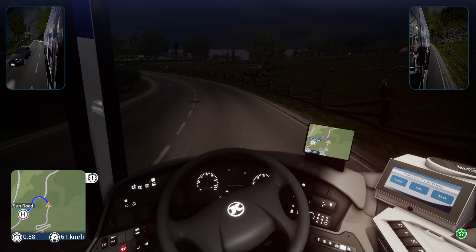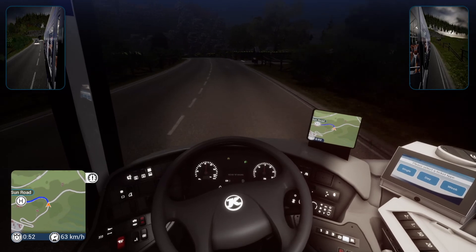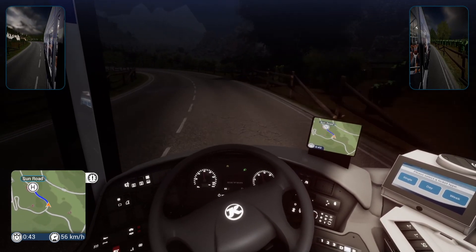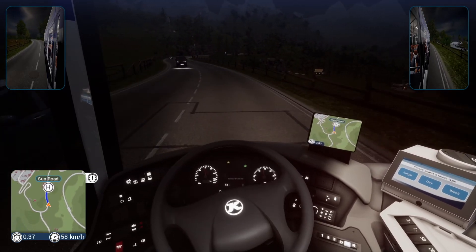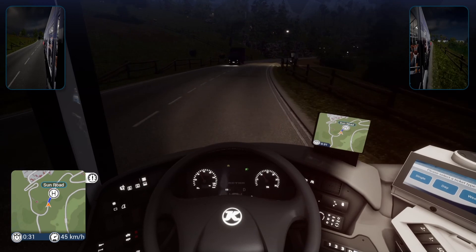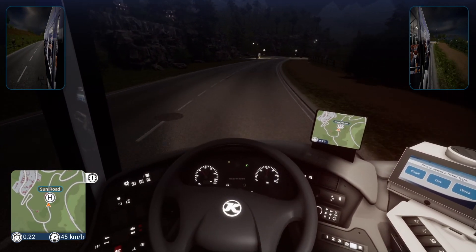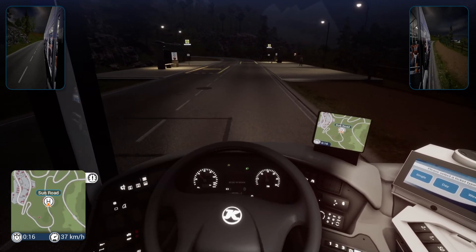Sun Road - look at this guy overtaking on a corner. So this is our last stop coming up - Sun Road. You can hear the airport again over on our right-hand side. It's just a short run - I didn't expect it to be quite as dark. I did pick daytime but it looks more like an early morning. Well, it was a good run - a nice short run, 15 minutes. And if I can find this bus stop let's just cancel that - it's just a bit further down here - we can get everybody out and then we can be on our way.